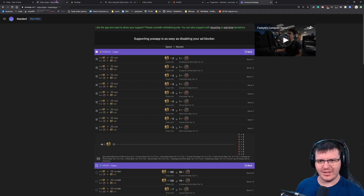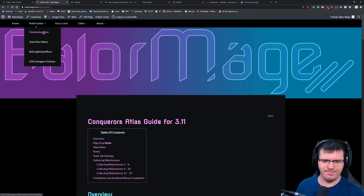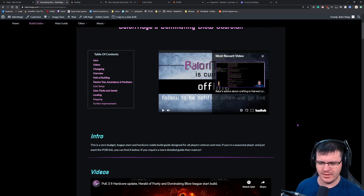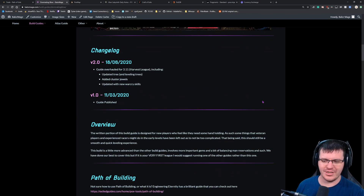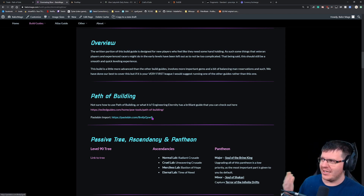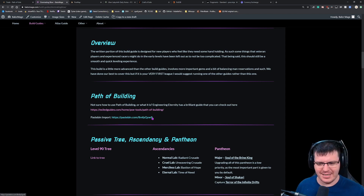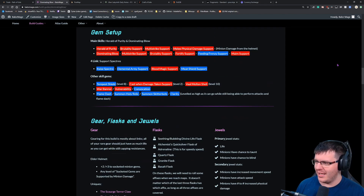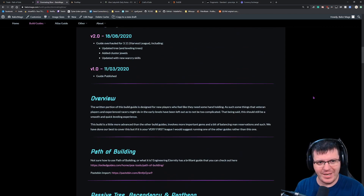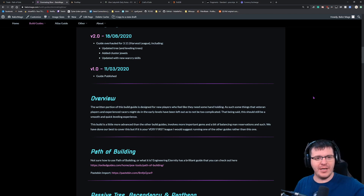All four of our build guides have been updated. I'm personally going to be starting with Dominating Blow — we did a collab yesterday with Zizaran, who is amazing, and he put out a video on this guide. There were some questions about which Path of Building pastebin to use — it doesn't matter, it's the same build just laid out differently. I think it's going to be quite powerful. That's it for me — I'm going to sleep and try to wake up early to fix all of our loot filters. See everybody later, goodbye!